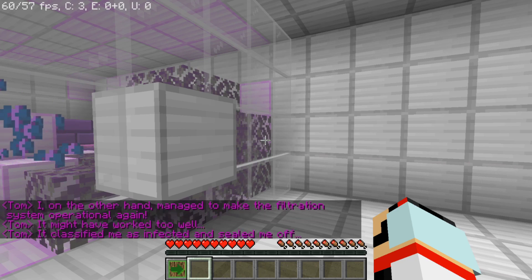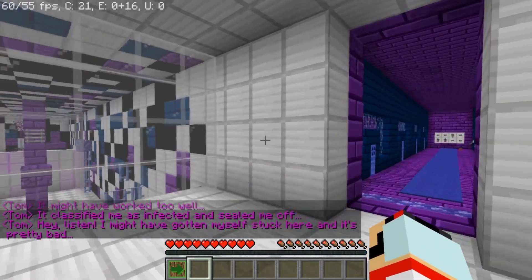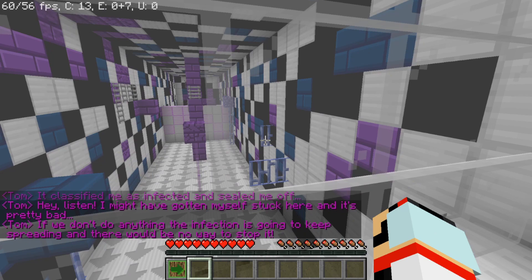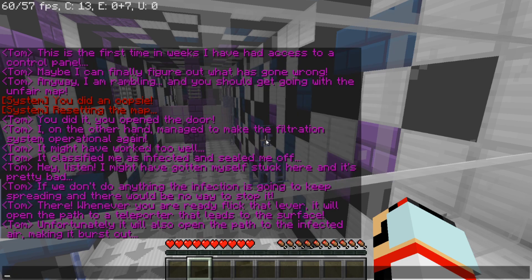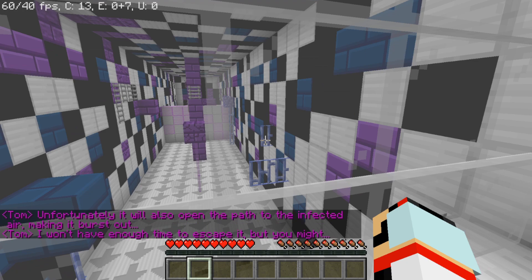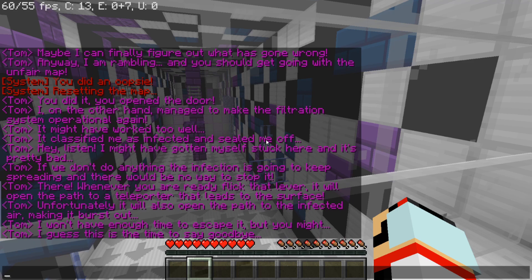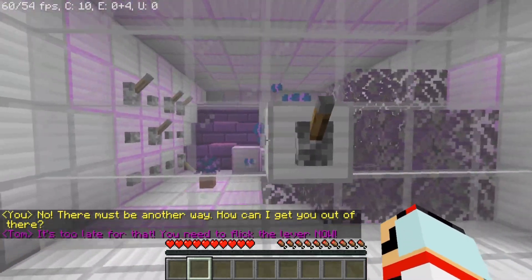'I, on the other hand, managed to make the filtration system operational again. It might have worked too well — it classified me as infected and sealed me off. Hey listen, I might have gotten myself stuck in here and it's pretty bad. If we don't do anything, the infection is going to keep spreading and there would be no way to stop it. Whenever you are ready to flick that lever, it will open the path to the teleporter that leads to the surface. Unfortunately it will also open the path to the infected air, making it burst out. I won't have enough time to escape it, but you might. I guess this is the time to say goodbye.' No — there must be another way. How can I get you out of there? 'It's too late for that — you need to flick the lever. Now.'